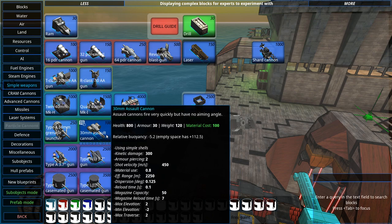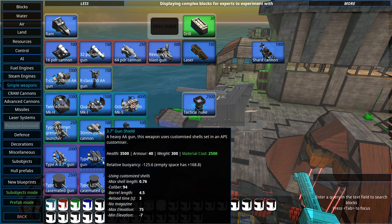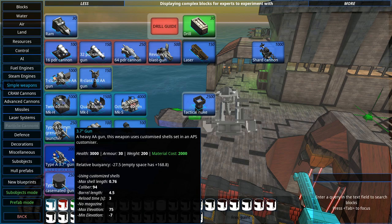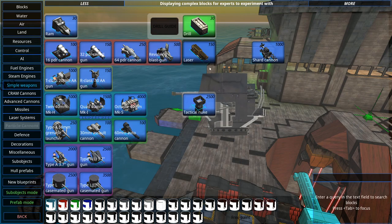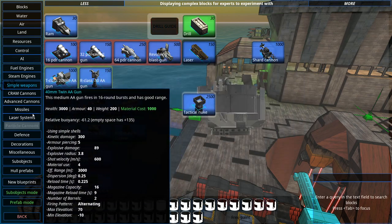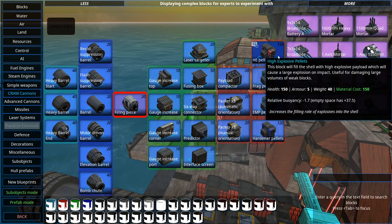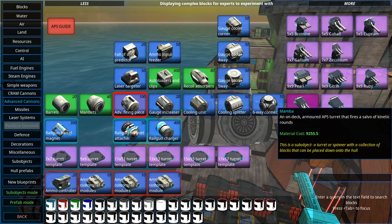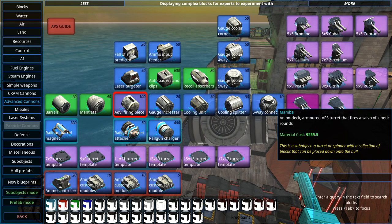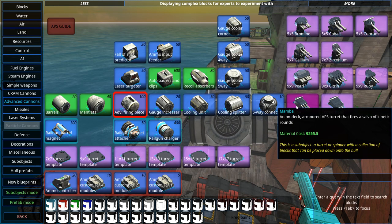Then we have all these more complex weapons like a shard cannon, a 20mm AA gun, a 50-cal AA gun, a twin 40mm. The default built-in designs are impressive — a type-E 60mm grenade launcher, a 30mm assault cannon, a 60mm autocannon, a type-L gun that goes on the forward deck of a ship. Then you get into custom things like shard cannons, lasers, and CRAM cannons where all these different parts come together.